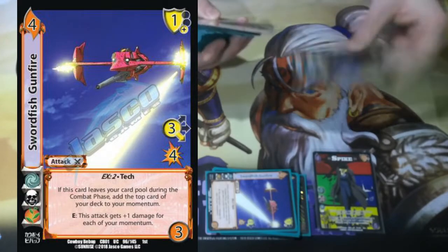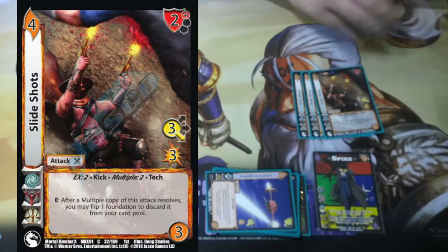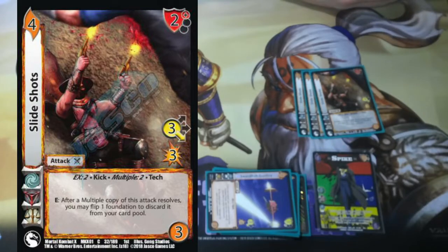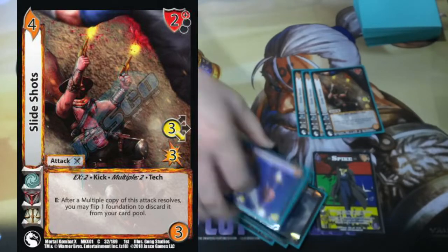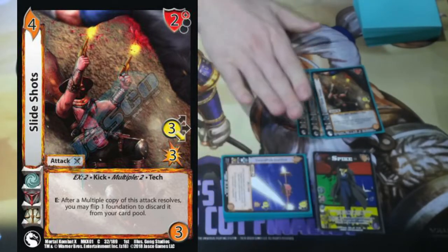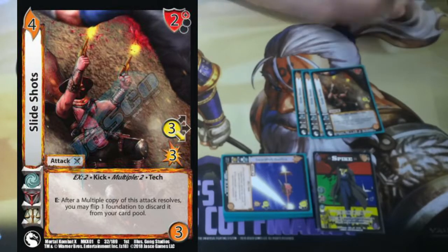Here are the main 2 kill conditions of the deck. The first one is Slide Shots. Slide Shots says multiple 2, and then after this attack resolves, you may flip 1 foundation to discard it from your card pool. This card by itself is just 9 damage inside of Spike, not to mention any of the other buffs we get to give it. And we can clear just a ton of cards from our card pool. Right now, all of our attacks except Devastator Cannon and the regular Swordfish Plasma Cannon aren't doing very much, but because of the amount of cards we're clearing from the card pool, there are foundations and assets that get to bump up the damage.